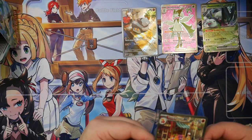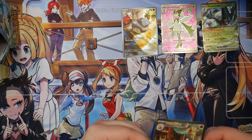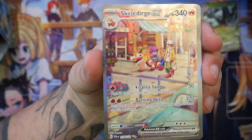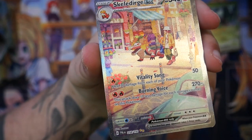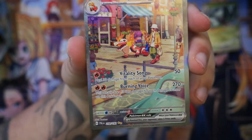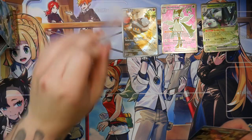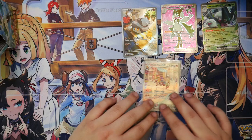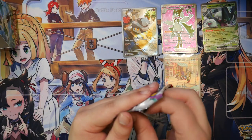Let me just look at this. I might be wrong, but I feel like the texture got much finer with Scarlet and Violet. Check this out — I don't know if you can make it out in the video, but I feel like the texture is so much finer compared to what it used to be. If you look at an alternate art from Sword and Shield, they had much rougher texture. It's not on the level of the Japanese cards, but it's still a big step in the right direction.